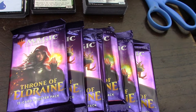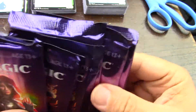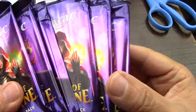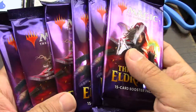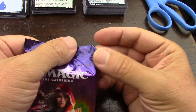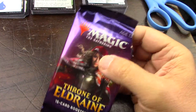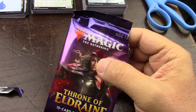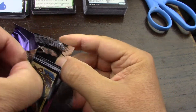All right, let's open six more packs of Throne of Eldraine Japanese print. Delicious cardboard, very good. I was looking on the back of the box and it does say printed in Japan. This is part of a new playlist for a mono-colored cube that I'm going to do, centered around Throne of Eldraine and Theros 2.